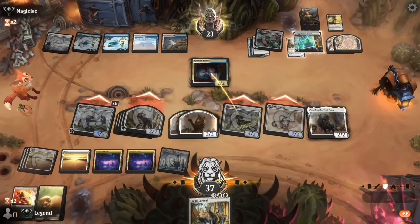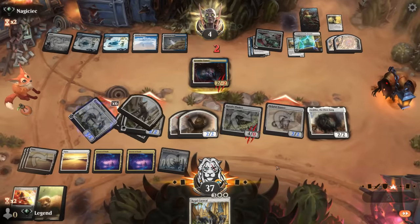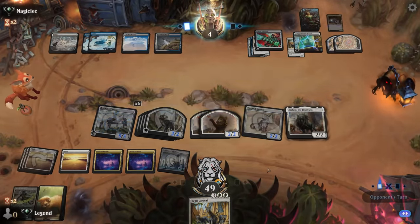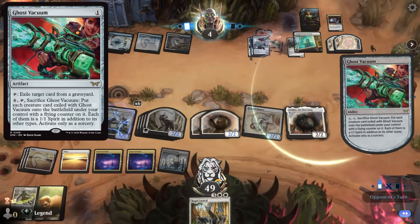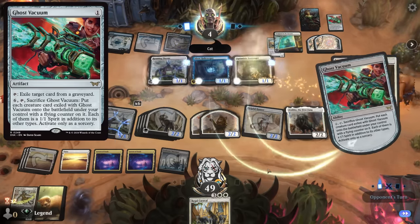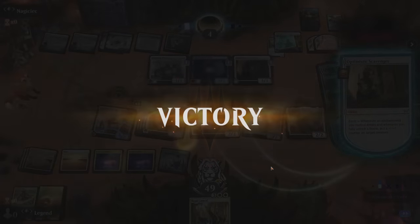Next turn we can give all our cats an additional +1/+1 and lifelink. Land six enables a Ghost Vacuum to make a bunch of 1/1s, but that's not going to be good enough. Awesome, on to the next one.